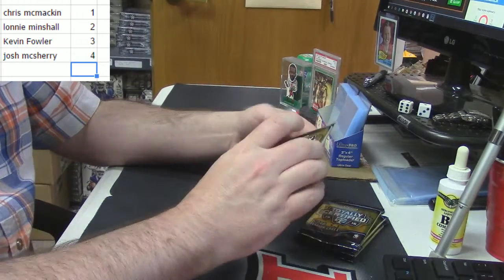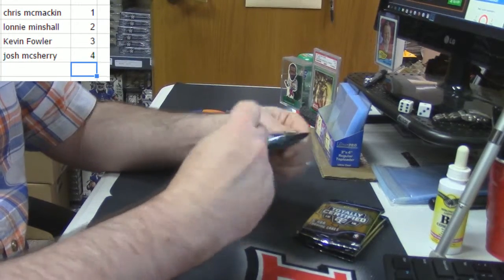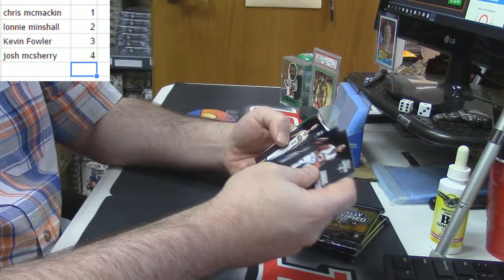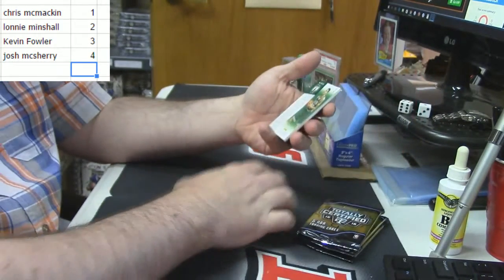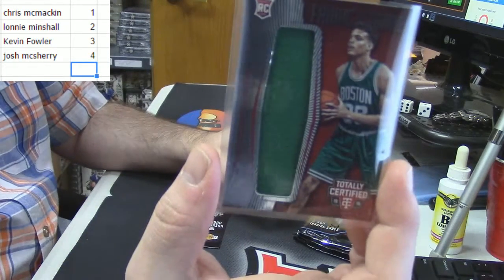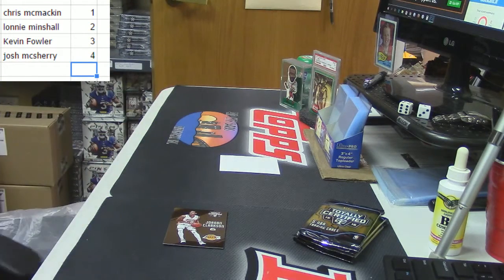We'll just work top to bottom. Pack number one going to cmac over on the Twitch side. Base cards — a Robin Lopez, 124 out of 149, and 192 out of 199. Rookie Fabrics of the Game for RJ Hunter of the Celtics. That is cmac.